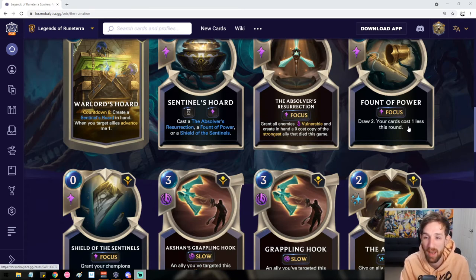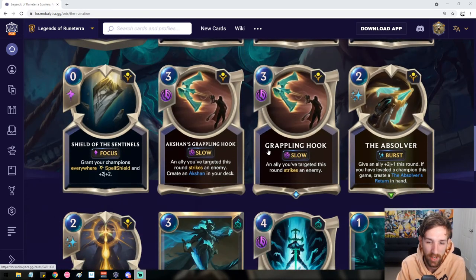Fount of Power might enable some pretty crazy swing turns — zero mana draw 2, then your cards cost 1 less this round. I can't imagine what kind of possibilities you'd have with that. Observer's Resurrection seems like it has a more significant ability to end games immediately. All options are pretty cool.